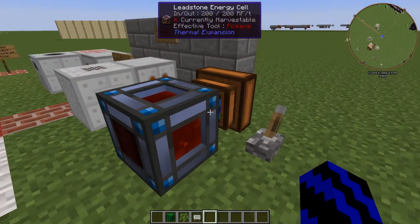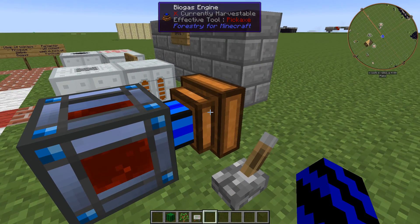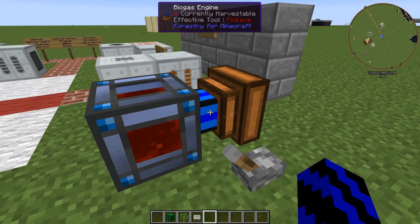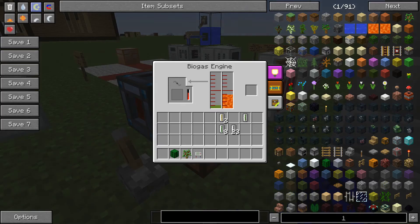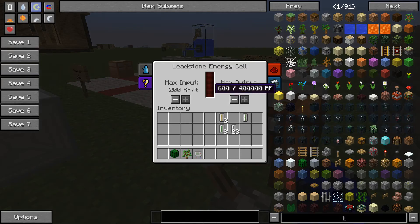You're actually going to need a bucket — chuck buckets of biomass in there, switch it on, and off it goes, powering up your cell or whatever you want to power.